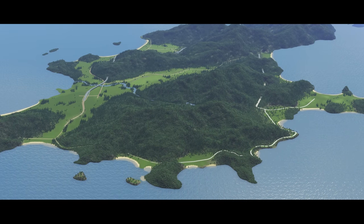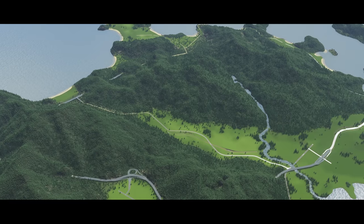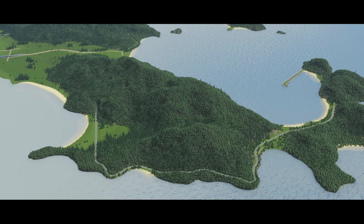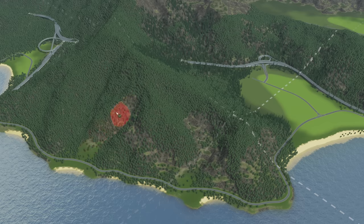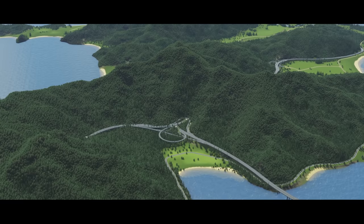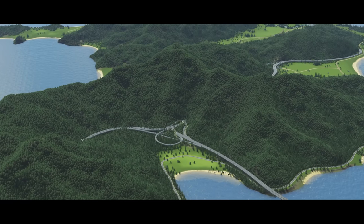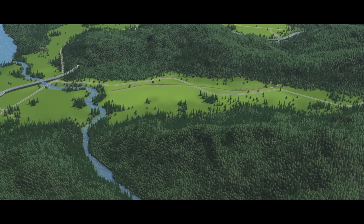The map we're using for this challenge is one I grabbed from the Steam Workshop. It is a mighty fine looking map, and if you're interested in using it, there is a link in the description below. I've made some small changes, such as replacing the roads and also replacing the trees with new pine trees that Mr. Mason has created. But besides that, the map is as it is, giving me some real Jurassic Park vibes. But we're not here to play God, we're here to build a city, so let's find the starting square and get started.